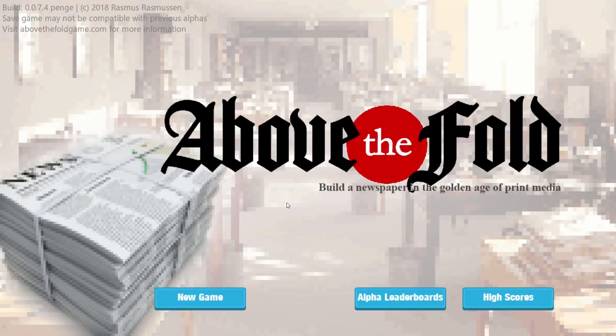This is in Early Access on Steam — it came out today into Early Access. If you want to have a look, there's a link to the Steam Store page in the video description below. I got given a key to this by the developer, so thank you very much. It's an alpha stage build at the moment, so this is in no way representative of the completed game. There might be changes and bits added, but it's a working, functional game. So let's just get on with it and go build ourselves a newspaper.